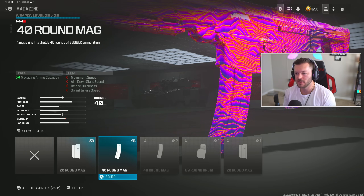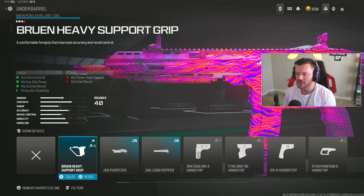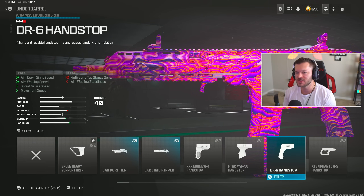In the magazine section go for the 40 round mag — always go for that. In the underbarrel section throw on the DR-6 Handstop, which helps your ADS speed, walking speed, sprint to fire, and movement speed, keeping you very agile. You should only run this MCW as a secondary or sniper support, not as a primary AR — so you can be effective at close range and medium range, and you'll still be very effective at both.